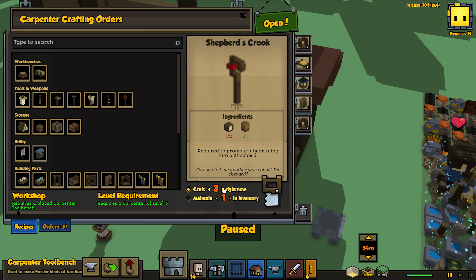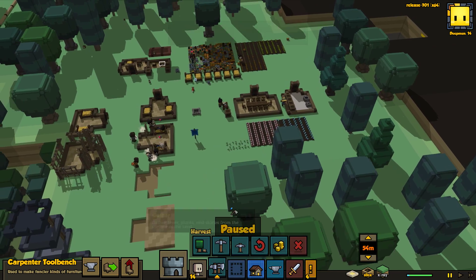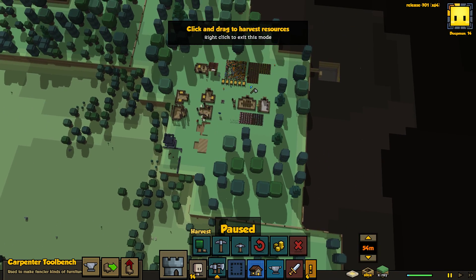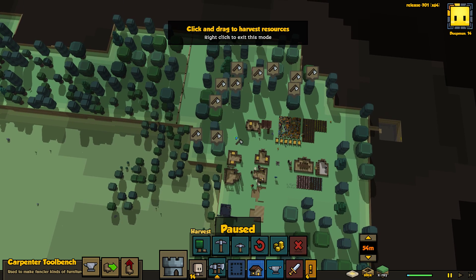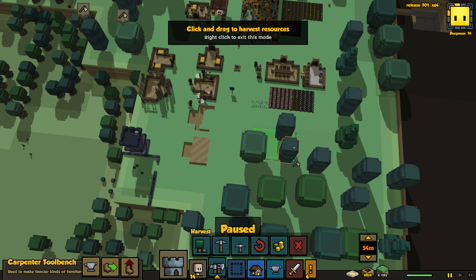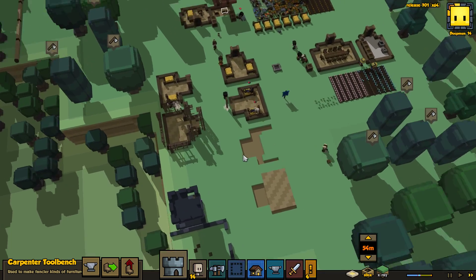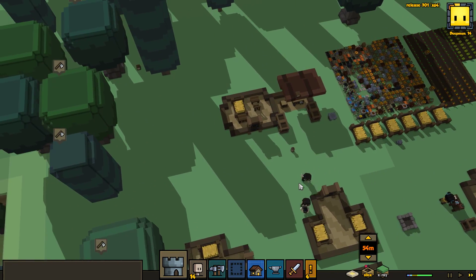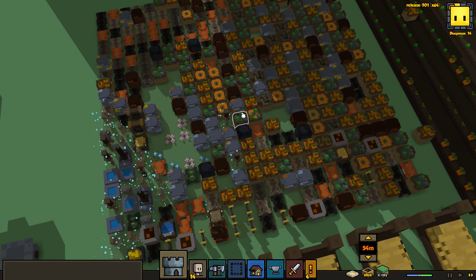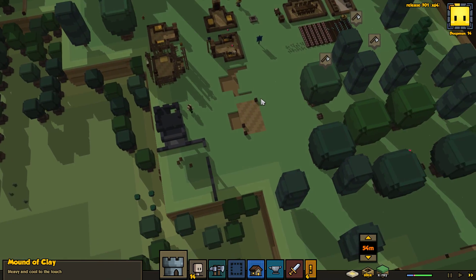I'll make five of these just because I can. We've actually used all the wood we have available — that is surprising. So we're going to have to take down some more trees. I still want to keep some trees just so our colony looks nice and pretty, but I definitely want to take some of those down. We have so much crap that this storage is almost completely full, which is kind of crazy.